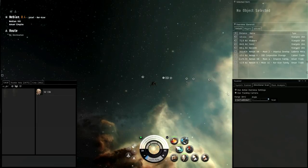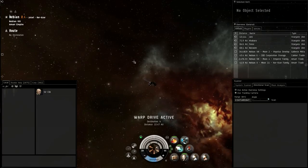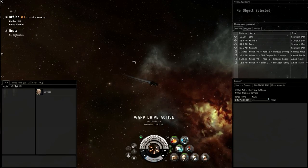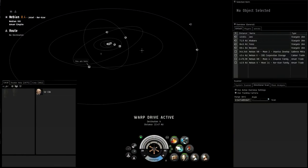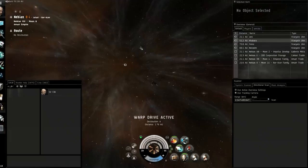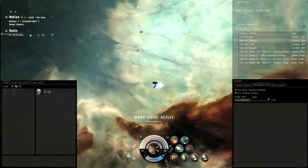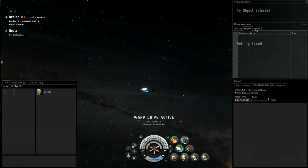Always make sure you have at least one or two bookmarks per system. You can get really fancy with bookmarks - strategic bookmarks at stargates, at planets - and as you go you'll find what suits you and helps you be safer in low security space.